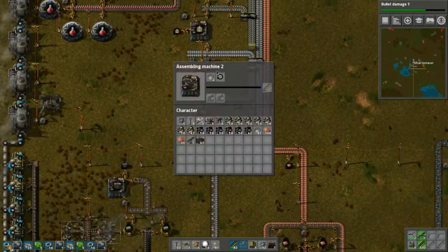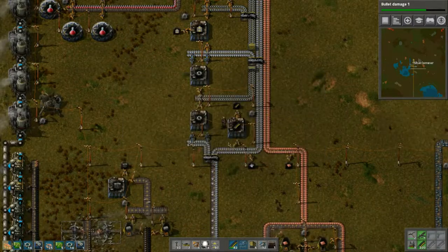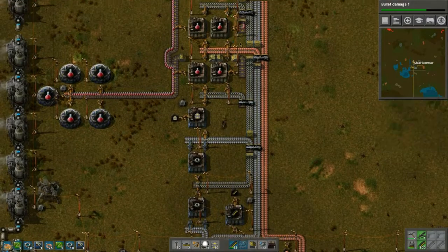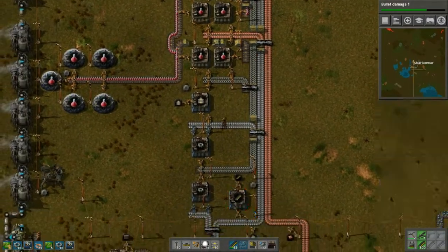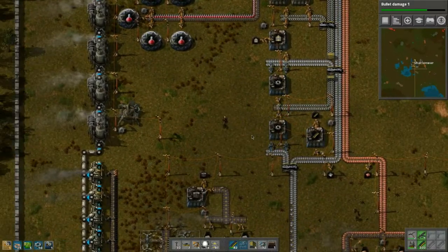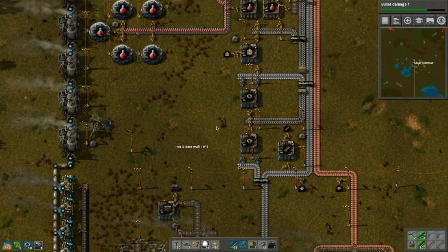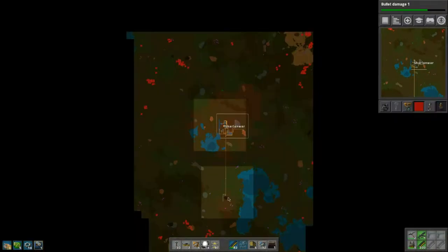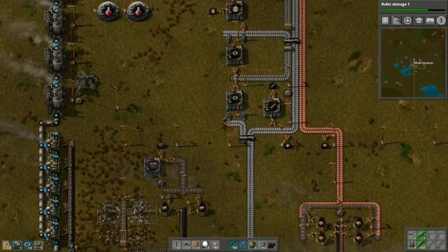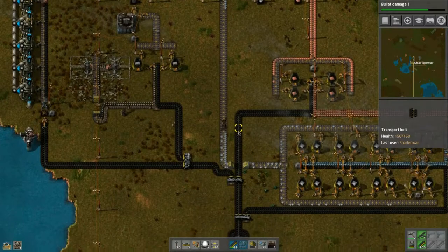This should produce a lot quicker with two here, though it doesn't work with two so we'll just have the one. Once we get the piercing rounds, that's what we'll make. We got more walls — beautiful! So we need to put more walls around here and make more turrets here. Iron, iron, iron, iron — what else is new?